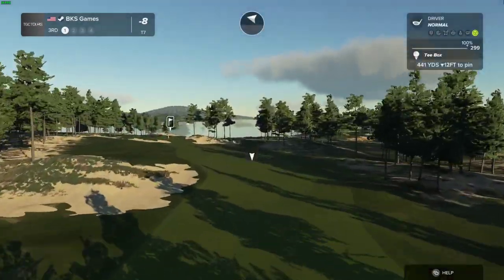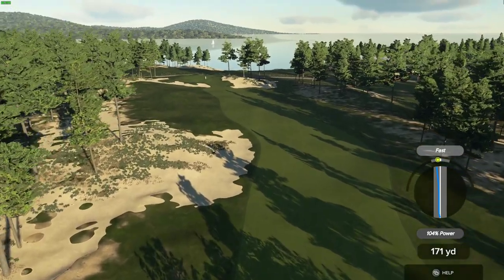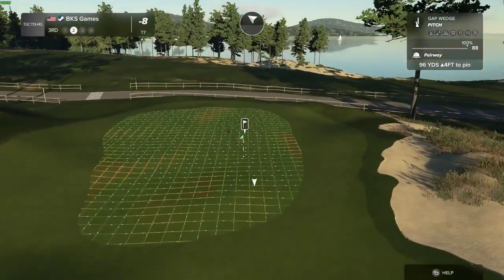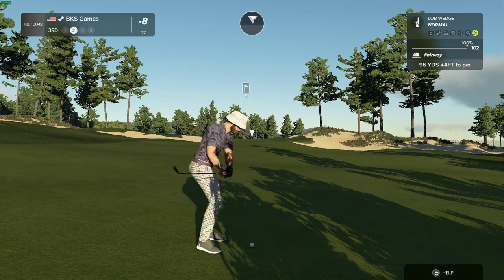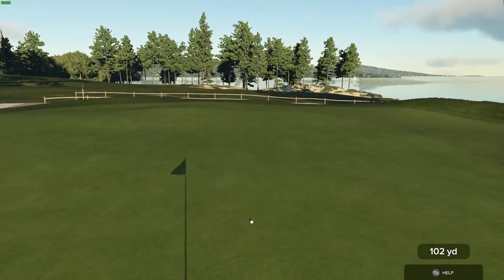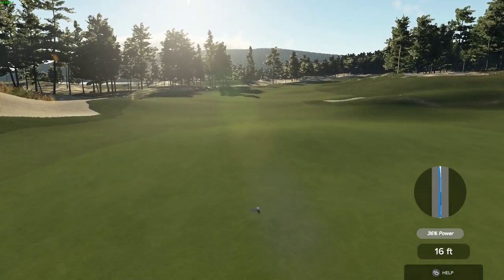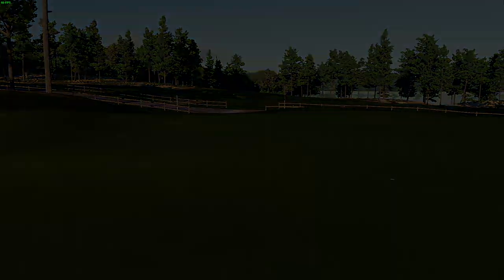And you're teeing up on a par four for this one. Here's your second shot on the third — this one might be a little too much. We'll take those all day. 16 feet to go. It went right by. Here we go, tap it in. And we'll head on to the next hole. Eight under par is your score currently.